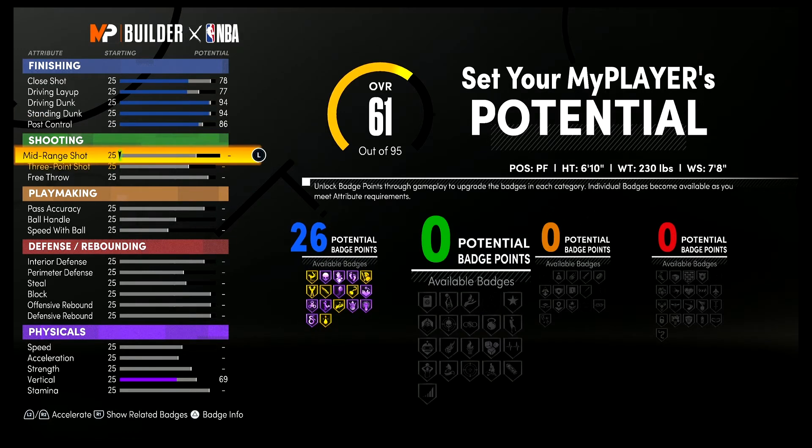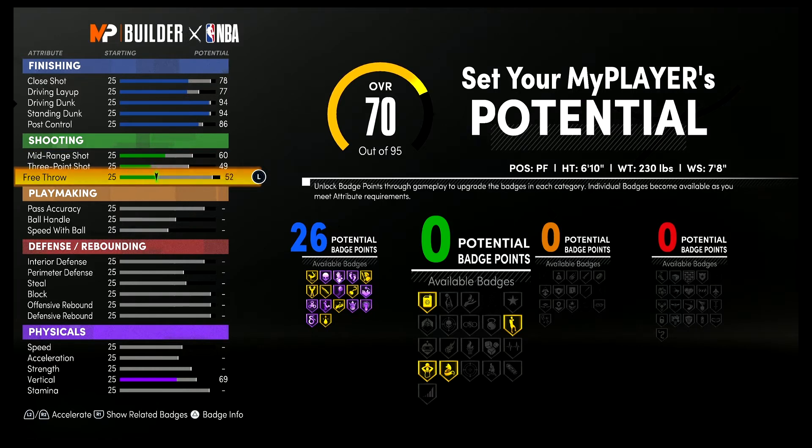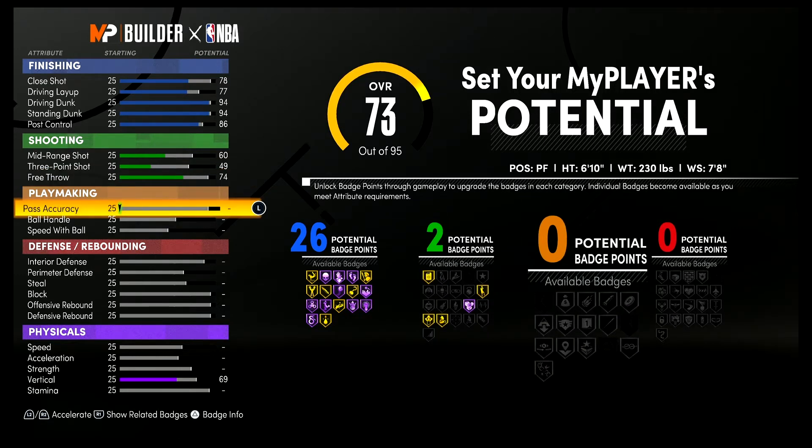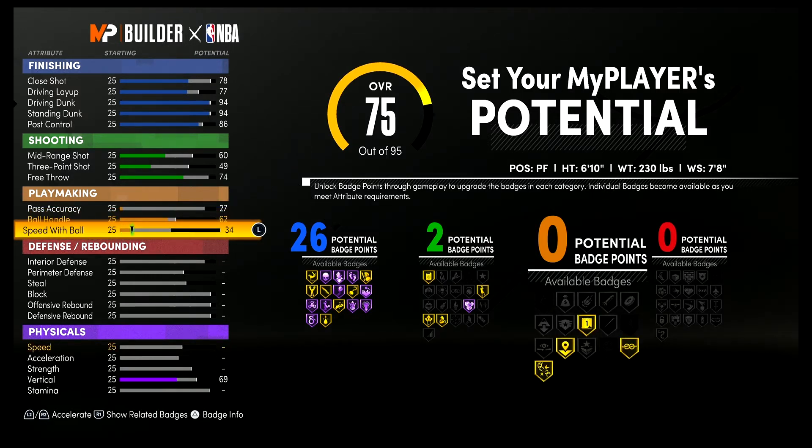For shooting, bring your mid-range shot up to a 60, your three-point shot up to a 49, and your free throw up to a 74 — that gives you two shooting badges. For playmaking, bring your pass accuracy up to a 27, your ball handling up to a 62, and your speed with ball up to a 34. Unfortunately you're not going to get any additional playmaking badges.